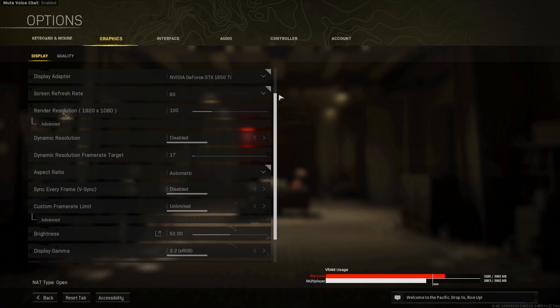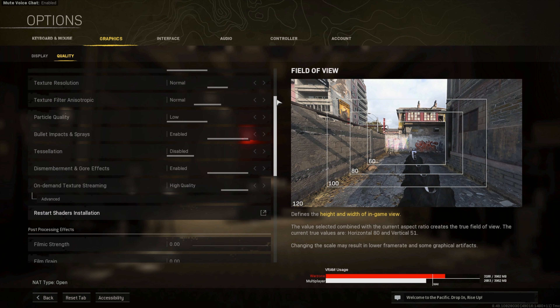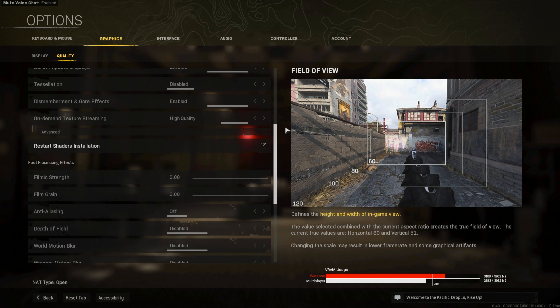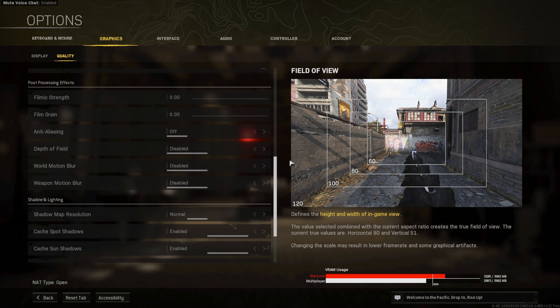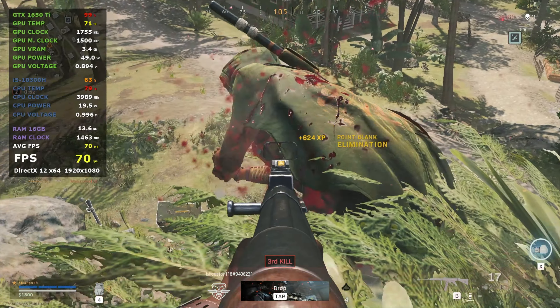Here are the graphics settings for the game. The render resolution is 1920x1080 and you will get more FPS if this is lowered. I kept most of the quality at normal or low and disabled tessellation as well as post-processing effects.